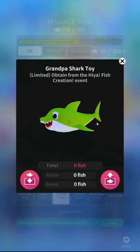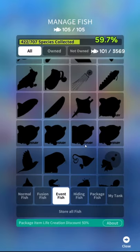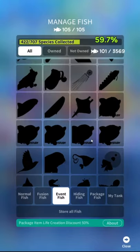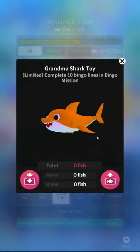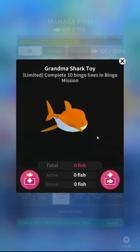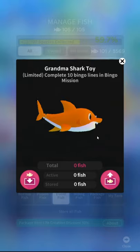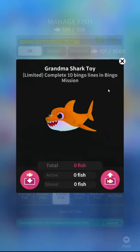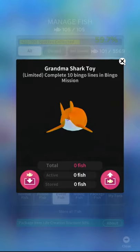Grandpa shark — oh, it's got the copyright symbol, that's incredible. Grandpa shark toy — the tail is disturbing. The height of fish creation — that's another menu. There are like 50 menus that come with every event — I think five or six. You just have to look through all of the event menus every time.